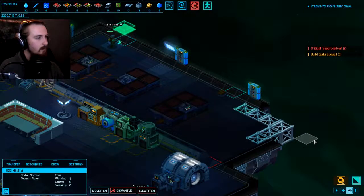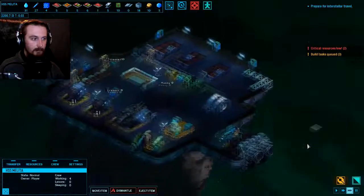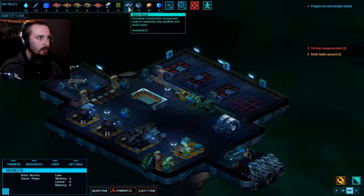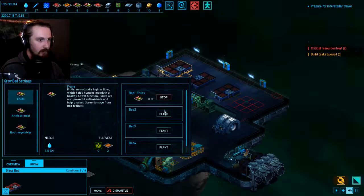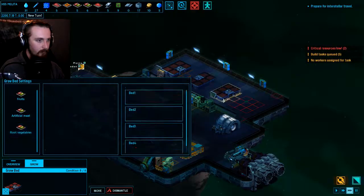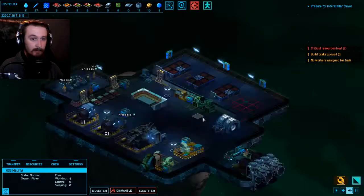Some good work there Brendan, thank you. We'll get some light in the place - wonderful. Brendan, would you care to go outside and finish up the rest of the hull? Thanks, great. We can dump our last grow bed in. Ah, we do have a slight problem - we're out of basic blocks, which means we can't actually build anything else. So I suppose we'll make a start on just growing some plants. We'll set these to be fruits, the next one along to be vegetables on all beds, and then this one can be our first artificial meat bay. I think we're going to have to move system now.